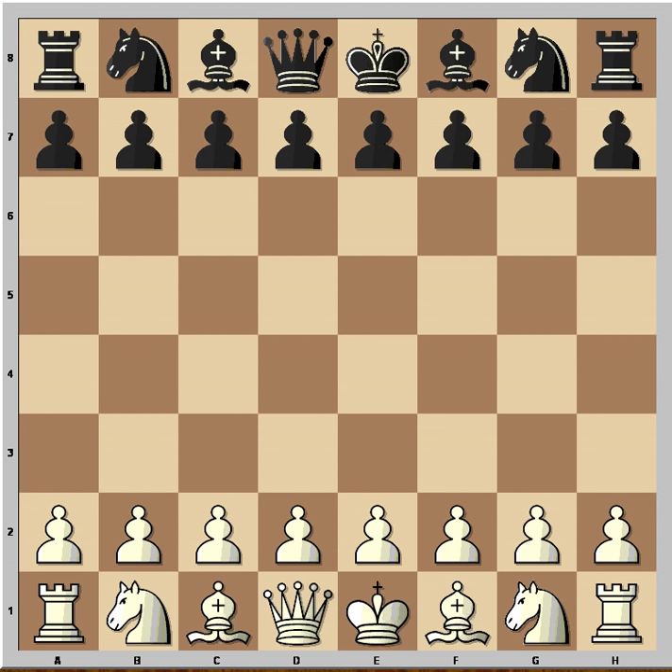Hi, this is Mato. In this video I am going to show you a brilliant attack on the castled king. This is the game between Schlechta and Wolf, played in Vienna in 1894.